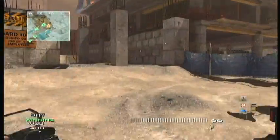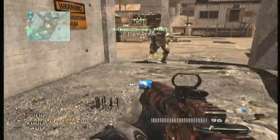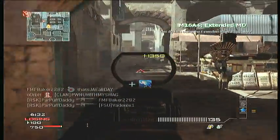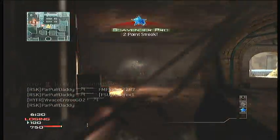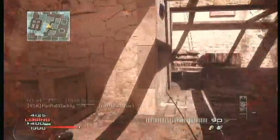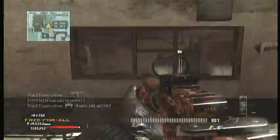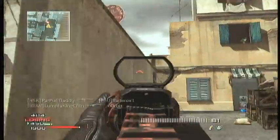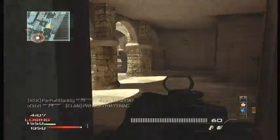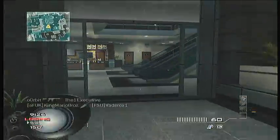For Type 95's optical attachments, I found that the Red Dot was the best one. Holographic wasn't really too good — I actually hated using the Holographic with the Type 95; it wasn't as good as I thought it would be. The M16 Holographic was also a little underperforming. I found it to be annoying and I wasn't getting my kills as much. I wouldn't recommend the Holographic on either of the weapons.